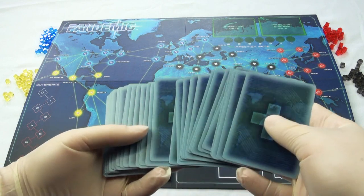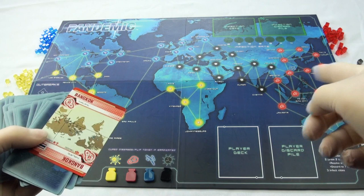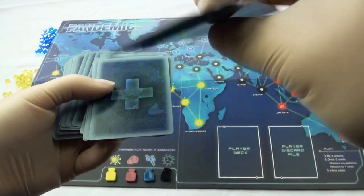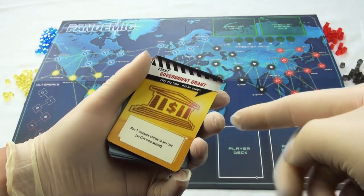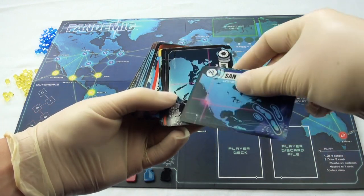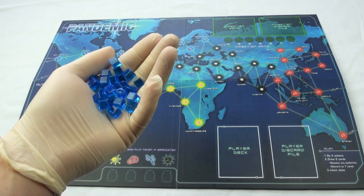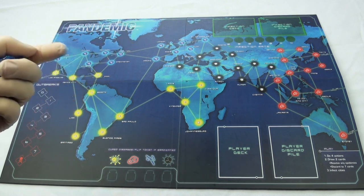There are two main decks of cards to be aware of. The blue deck is made up of player cards, which either have the names of cities on them, or are event cards which have game-changing abilities — use them wisely. The green deck is made up of infection cards, and these determine where the diseases spread throughout the world. The concentration of these diseases will be indicated by cubes, whose colors indicate in which region they will appear.